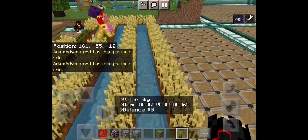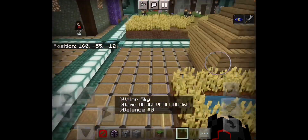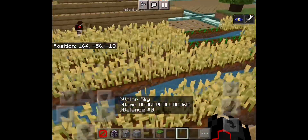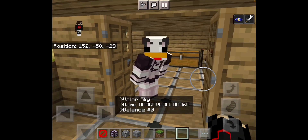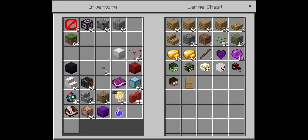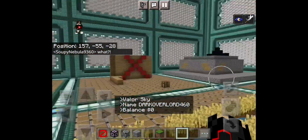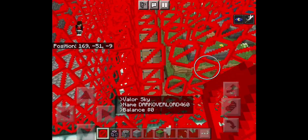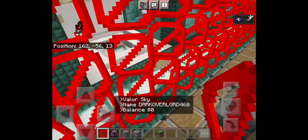This one was made in a hurry and will kill anyone with OCD — it was made by Dog Gamer YT 900. That is cursed. He hid his stuff in here! Dog Gamer, I wonder if you know that once this place is destroyed, your stuff gets destroyed with it. You better get on here and get your stuff before it goes bye-bye.